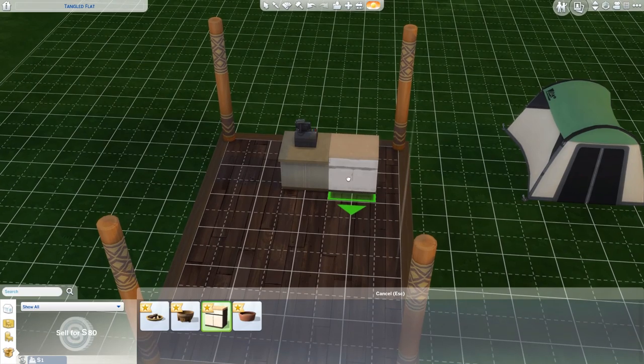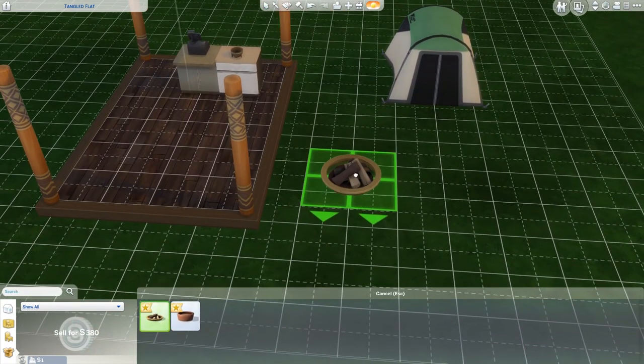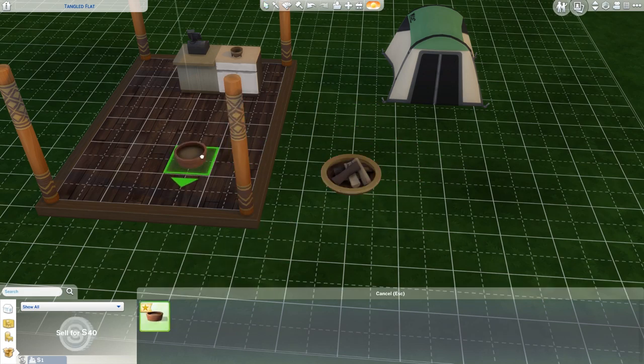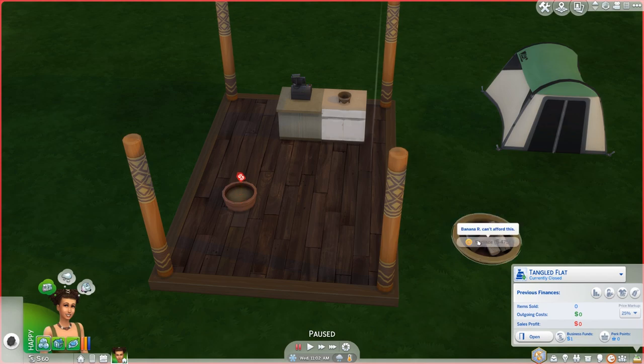We've harvested all those. Are there any seagulls anymore or have they disappeared? That was my only source of fun. Having said that, there's still trash in the water. Let's go to the retail store because we need to go there — we need to sell some stuff. Tangled Float — what a beautiful name. It really represents exactly what this lot is about.